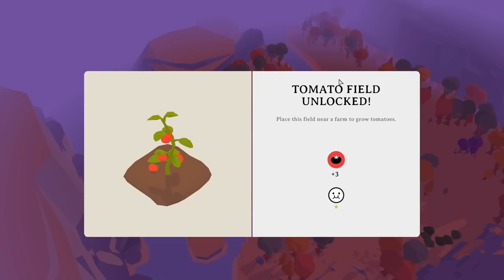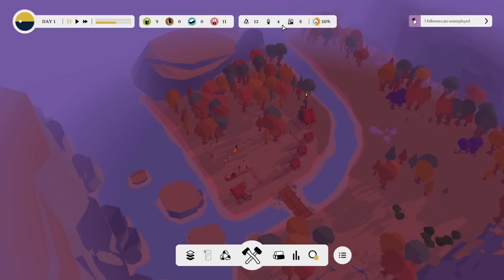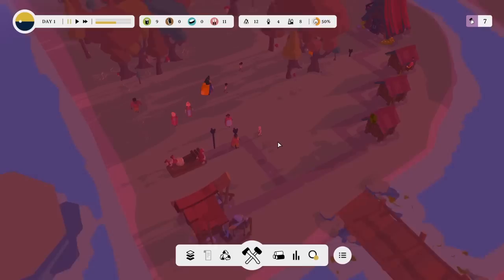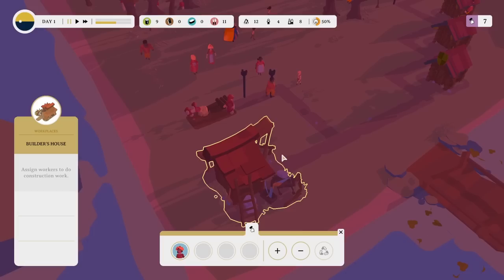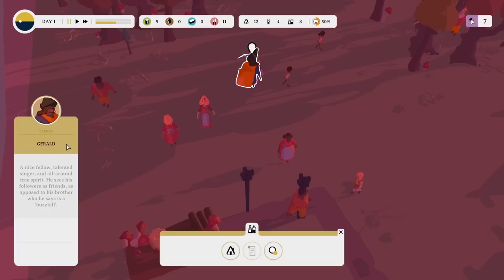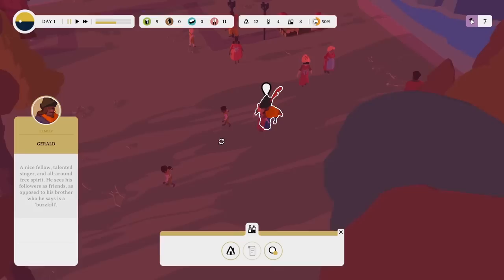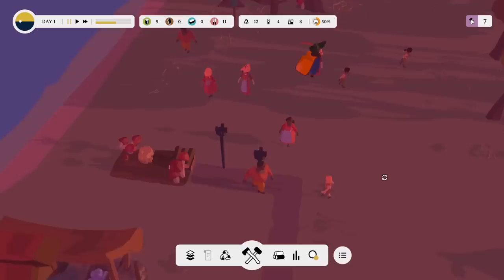The optional goal is to have at least 20 followers and 90% happiness — both seem quite achievable. We've unlocked a little farm — let your followers work on nearby fields — and a tomato field. Place it near a farm to grow tomatoes, that's how it works. Pause time for a second. We've got enough housing for everybody at the moment, a little bit of food, a tiny bit of wood. Nobody's got any jobs assigned yet. We have a builder's house — Lauren works in there, 32 years old, a strictly social drinker, digesting a juicy piece of gossip.